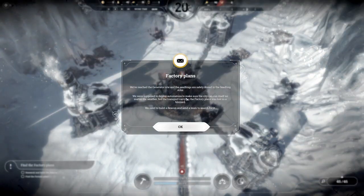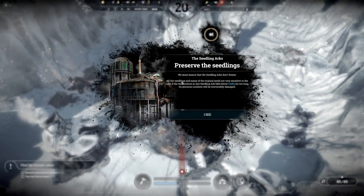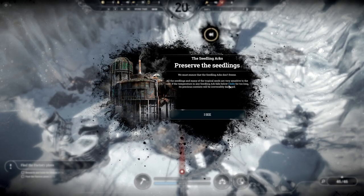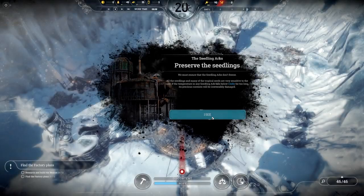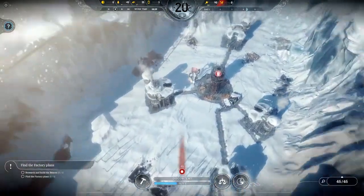We've reached the generator site and the seedlings are safely stored in the seedling arcs. We were supposed to deploy automatons to make sure the city can run itself no matter the weather, but the transport carrying the factory plans was lost in the blizzard. We need to build a beacon and send a team to search for it. So we've got a thing already — preserve the seedlings. All the seedlings and many of the tropical seeds are very sensitive to the cold; if the temperature in the seedling arc falls below chilly for too long, its precious contents will be irreversibly damaged.